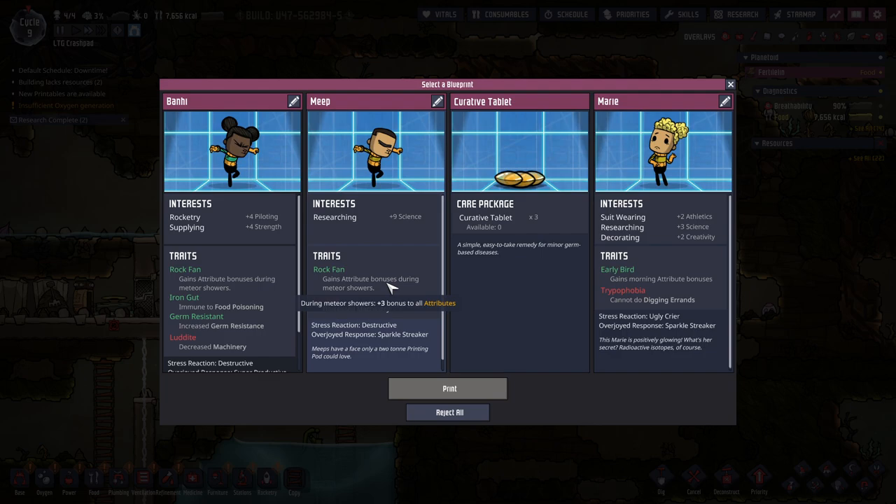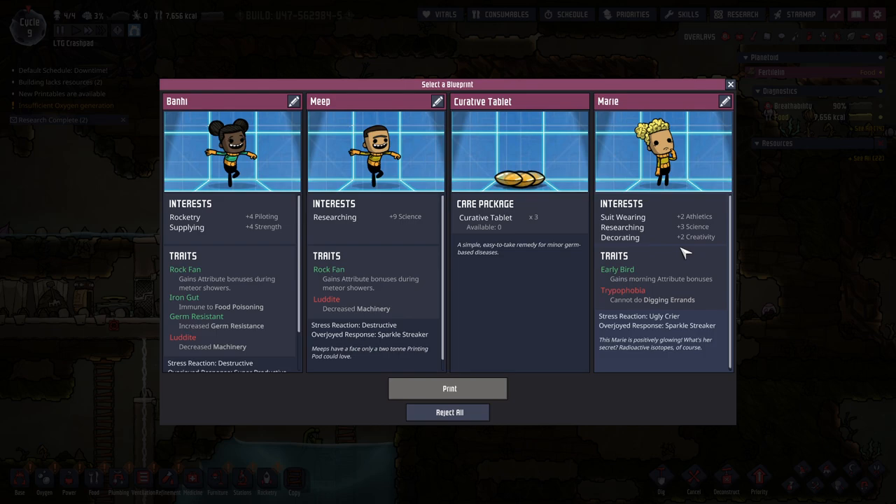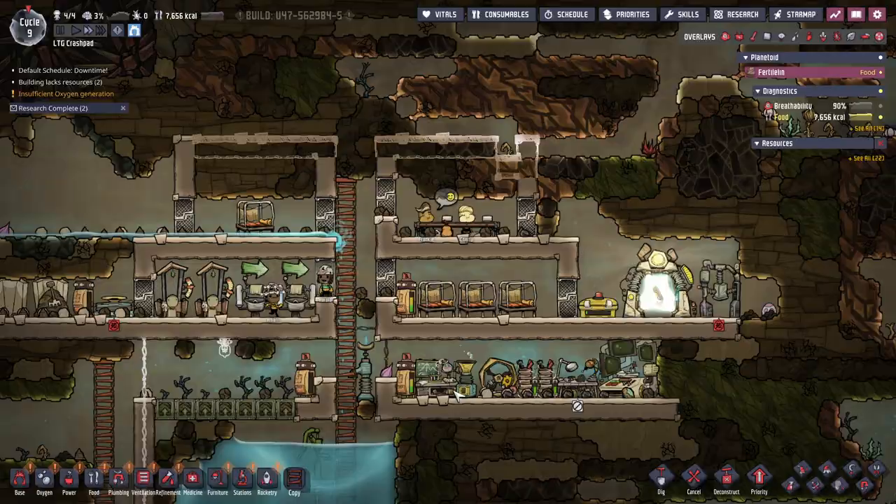Gains attribute bonuses during meteor showers — rock fan, piloting and strength. This one sounds kind of good except you can't even dig. Gains morning attribute bonuses — plus two bonus to all attributes for five scheduled blocks. Nah.